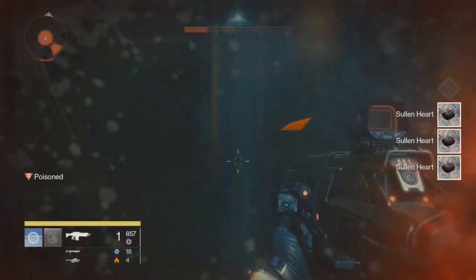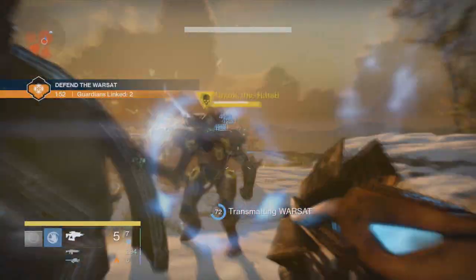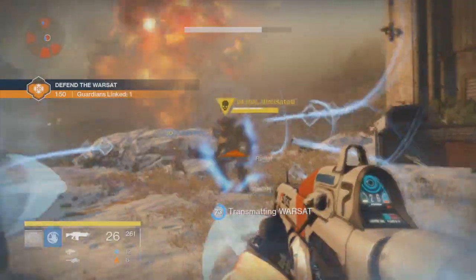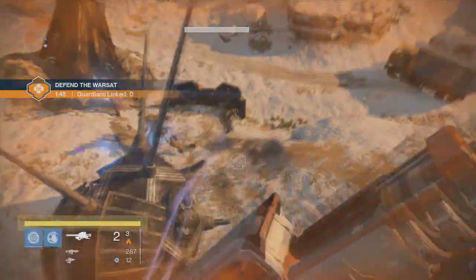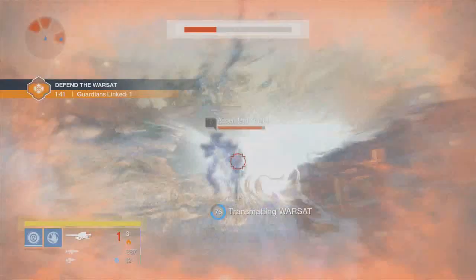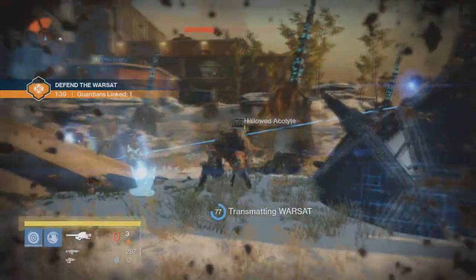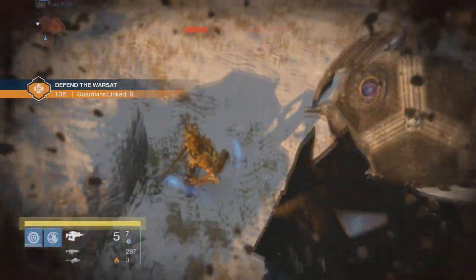Now we're going to move to the second stage. In this one right here, you basically have to kill this guy right here — the Hated. He basically spawns in Skywatch only. He will have an arc shield. You can basically get him from the war set. I actually thought you had to get him from an assassination target, but you can just get him from a war set. You might actually be able to get him from Extraction Cruise as well, but this is how I got him.